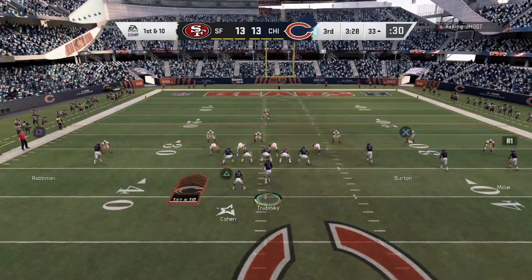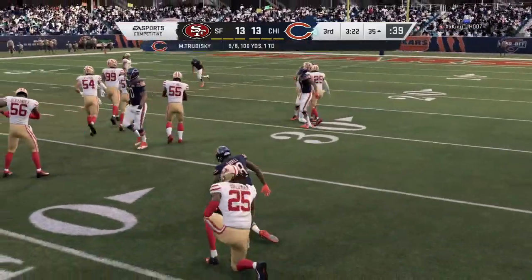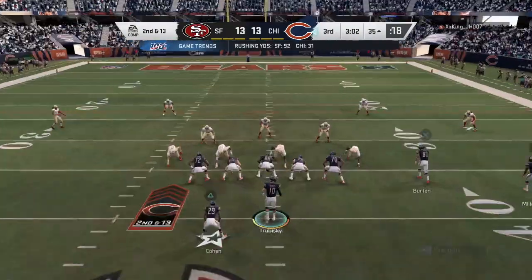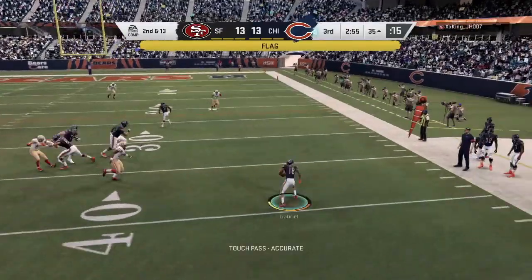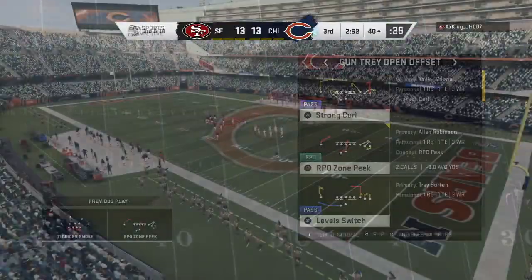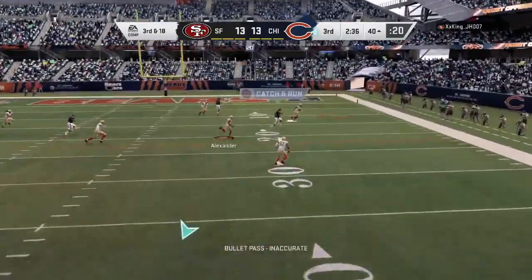Now we're back on offense and I'm seeing the matchups. He's still doing audible defense. He whiffs again — that may be something that Madden needs to patch up. I don't let it discourage me; it's just something they need to fix. Second and 13 — I'm going to run it again, but I wait too long. This is a learning moment for new Madden players that want to run RPOs: you cannot go along with the fake. As soon as you catch the ball, you have to throw the ball, especially on RPOs because your linemen are going to run downfield — they're not going to pass block.